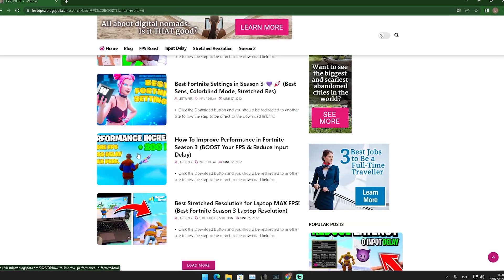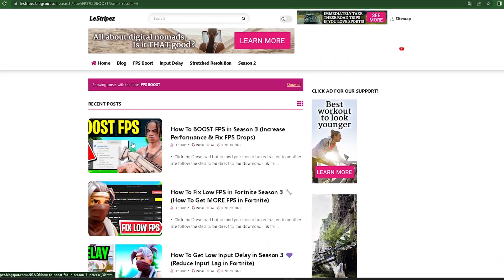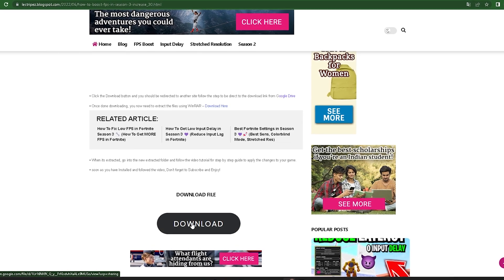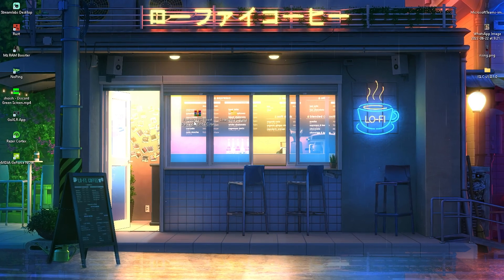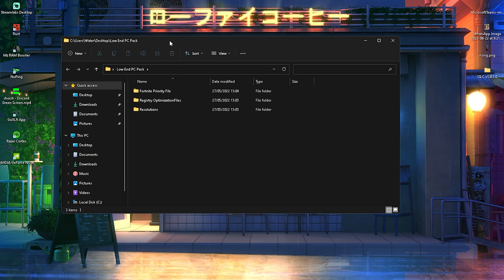You can also find a ton of other useful posts so make sure to check them all out, but at the top should be exactly the one matching this video. You'll get redirected again — just scroll down until you find the download button, which redirects you to Google Drive where you can download the pack called 'Fortnite FPS Boost Pack Low End PC.' Once you right-click and extract it, it should look exactly like this.